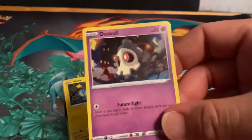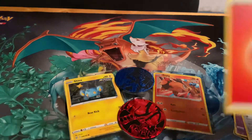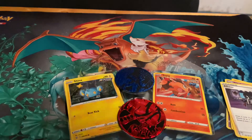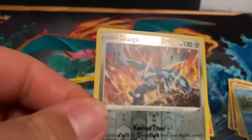Dewott, Lucario — of course. This one is a fire Girafarig. We have Alistair, Crabrawler, and a reverse holo Dialga.